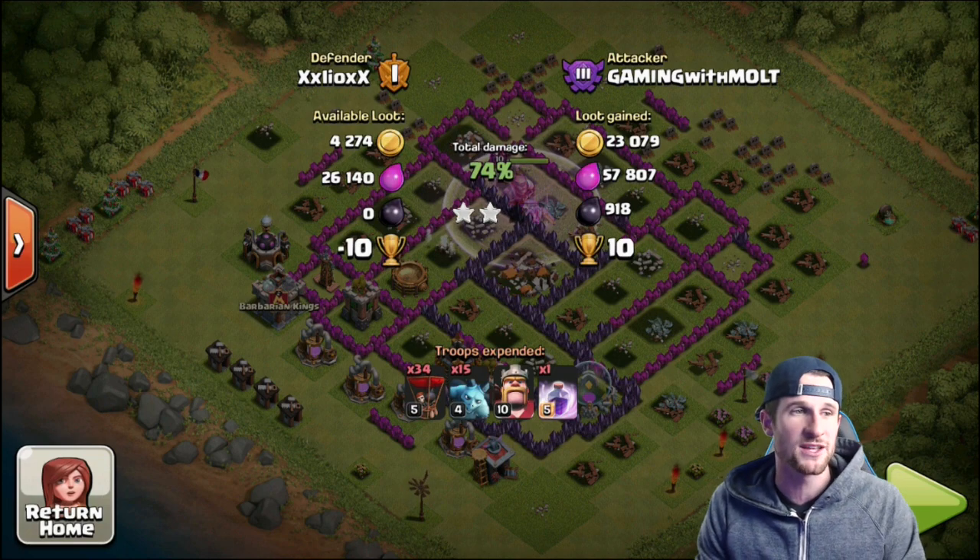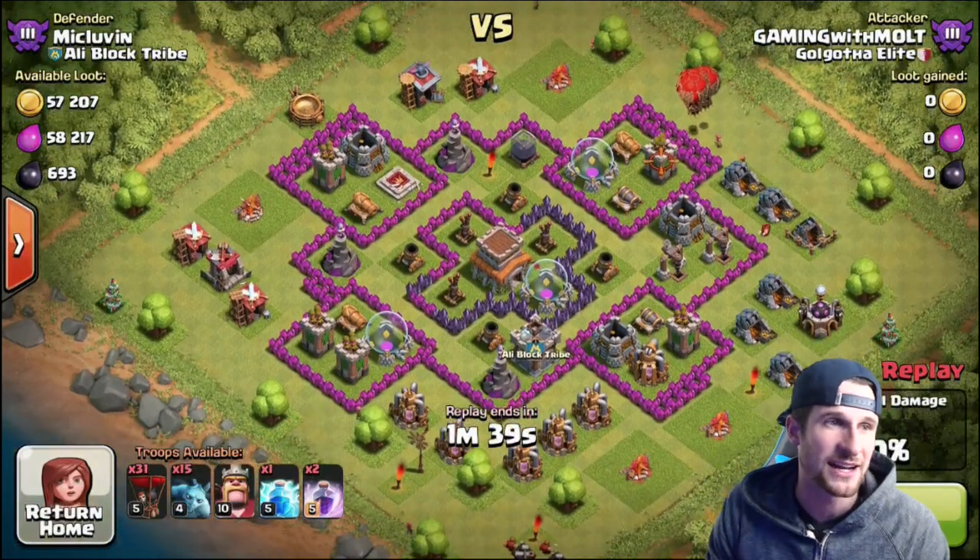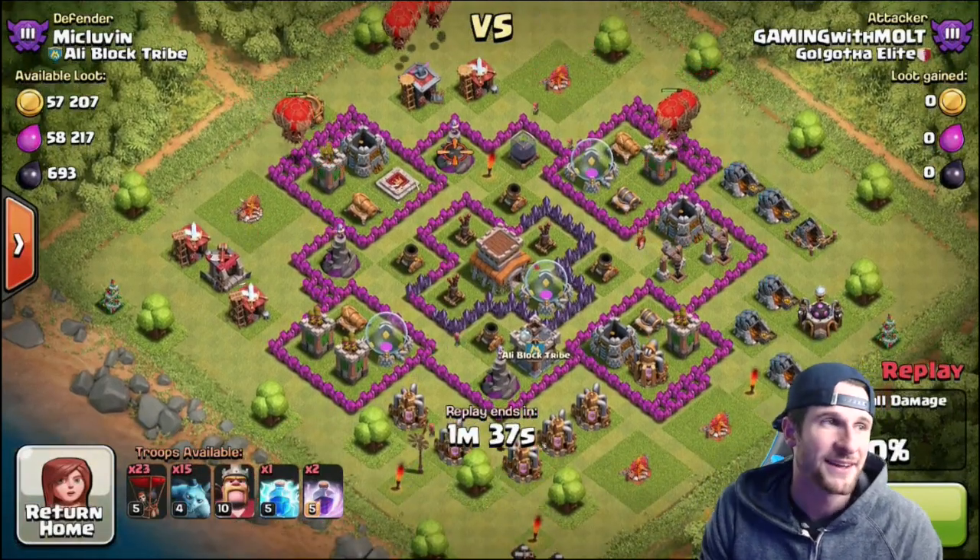I'm pretty sure we're gonna keep rolling with this strategy because it's clearly working — 74% right there, two stars, and over 900 dark elixir. This next attack wasn't too bad either.